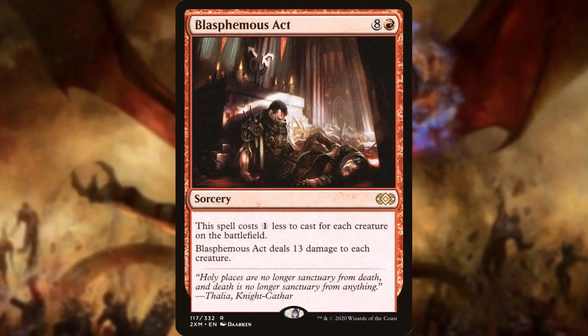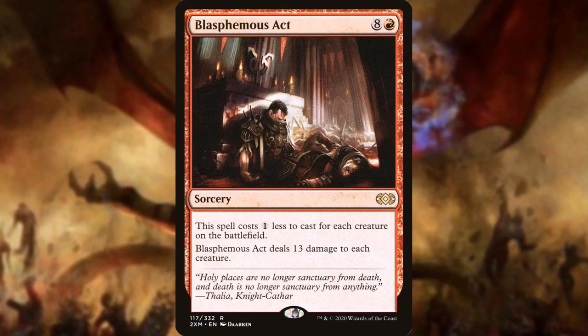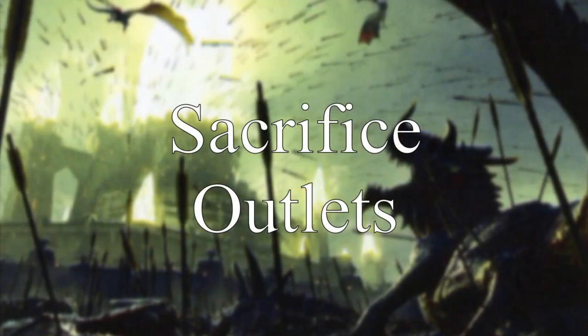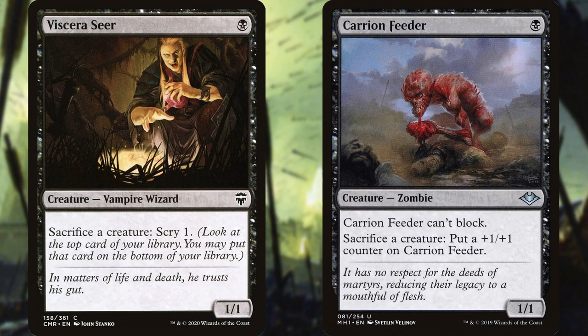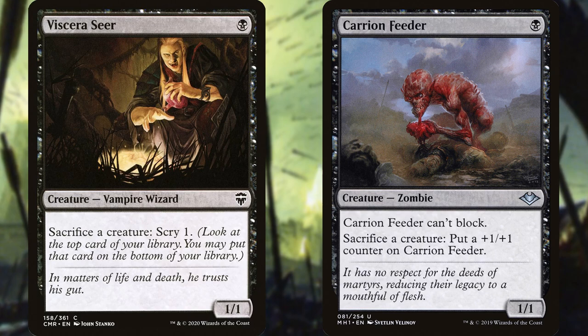Blasphemous Act is our only board wipe. Overall, we should be the ones with the largest board, but having one as an option is always nice. Viscera Seer and Carrion Feeder make up our dedicated sacrifice outlets, but we have a few more that are multi-purpose. And don't forget the power of Skullclamp in a deck with a lot of 1/1 tokens.